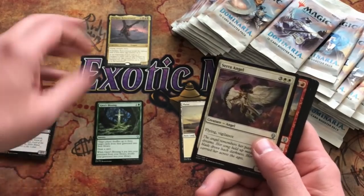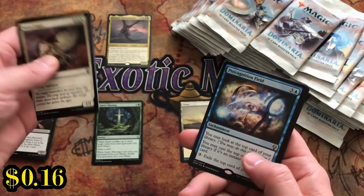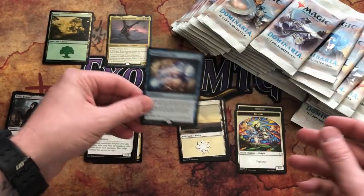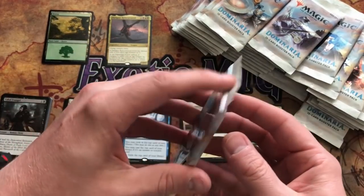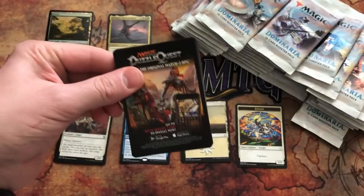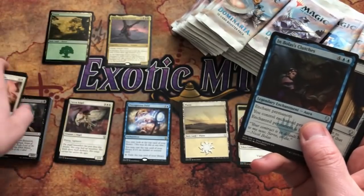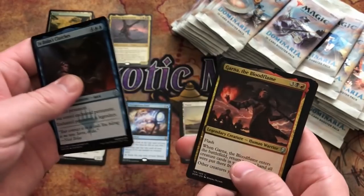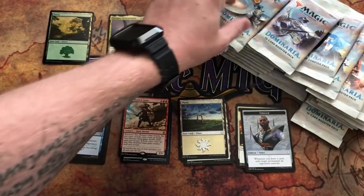Pack two: the iconic Serra Angel, Fire Fist Adept again, Hallar the Firefletcher, a Precognition Field, and a foil Forest. We're going to need a lot more foils than that. Hopefully there are five or six mythics in here — maybe we can hit a Teferi or a Mox Amber to really spread the wealth around all the different people in the Booster Box Club. Pack three: In Bolas's Clutches, Shield of the Realm, Garna the Bloodflame, and a Two-Headed Giant. Hey, a Teferi emblem!